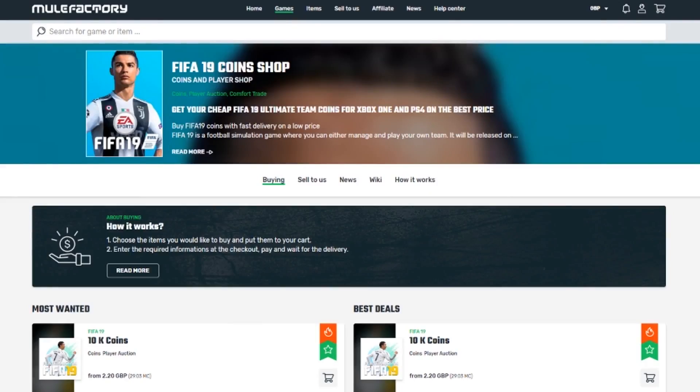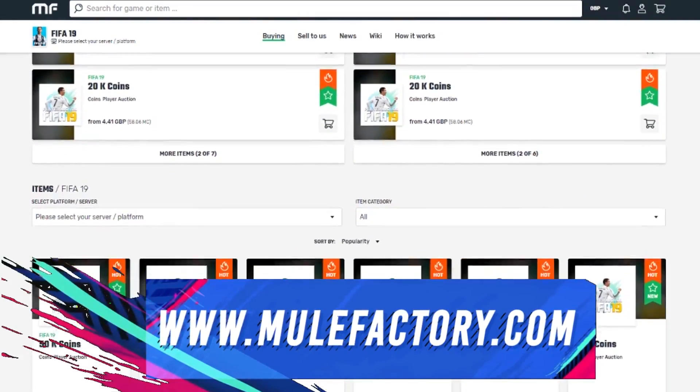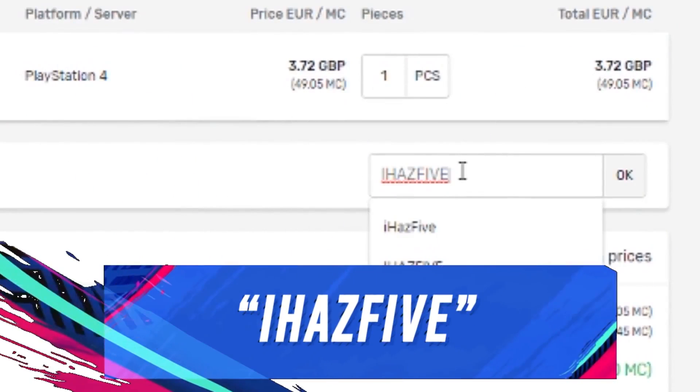If you need any FIFA 19 Ultimate Team coins, check out mulefactory.com — they're cheap, reliable, and very fast service. Also use my discount code iHazFive when checking out to get a decent discount.